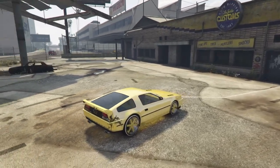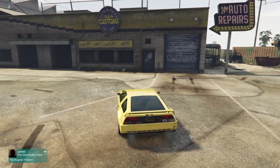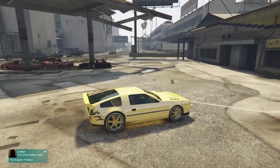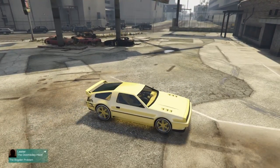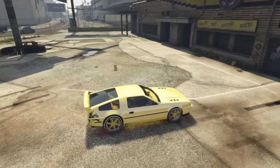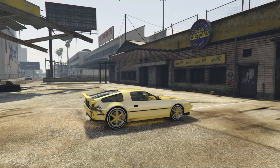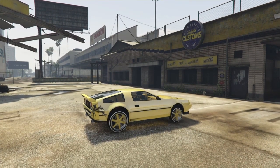Welcome to a brand new GTA Online Solo Car Dupe video. In today's video, we will be duping the DeLorean. This is a modded version — it has modded paint, Benny's wheels, modded interior, and best of all, a modded tire smoke. It does fly, as every car does.